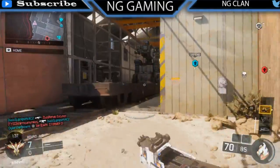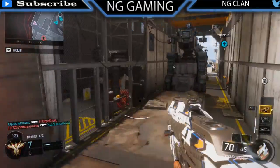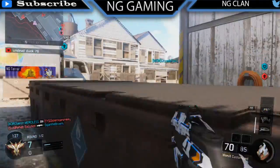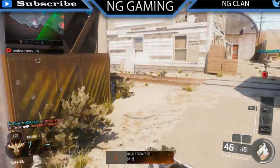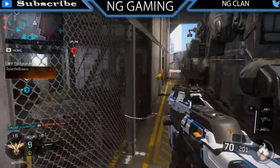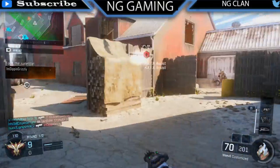What he's running as scorestreaks: he has the Heatwave, the Counter UAV, and the UAV. The Counter UAV is to block out any shots when he's on a streak. The Heatwave tells him where they all are, and the UAV pretty much starts the Heatwave off to help out. That's the kind of setup I would use in this game, nuke or not.